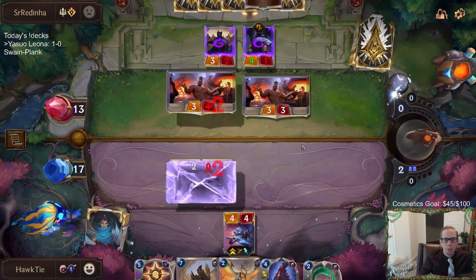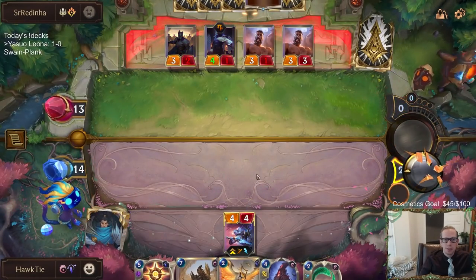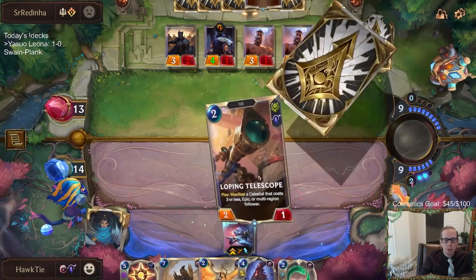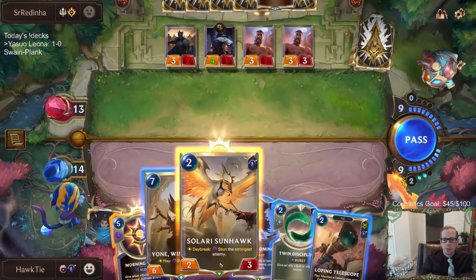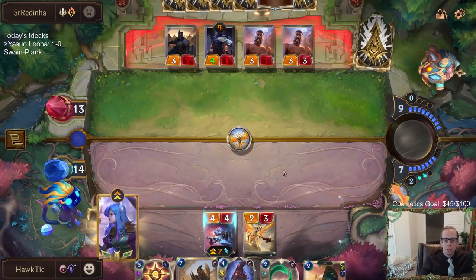It's good for us — they played that Persuader before attacking so we have to play the Crescent Strike. I know I could have Twin Disciplines and save those other things, but I'm keeping Twin Disciplines to protect Yasuo. Daybreak done.